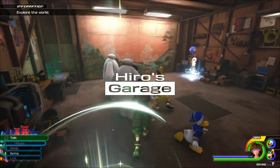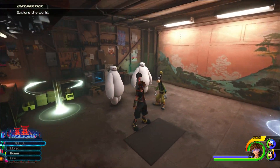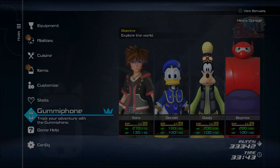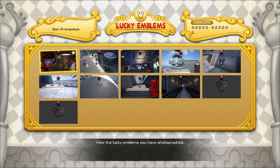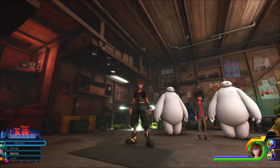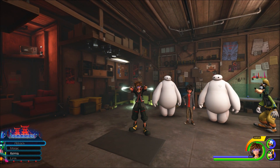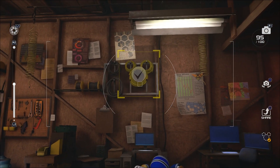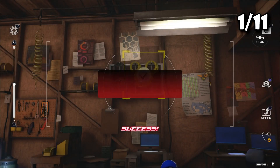So you're having trouble finding all the lucky emblems in San Fran. There are 11 of them, so here's a sneak peek. You're gonna spawn into Hero's Garage, and if this video does help you out let me know and think about subscribing. Right in front of the wall from the spawn you'll find your first lucky emblem.